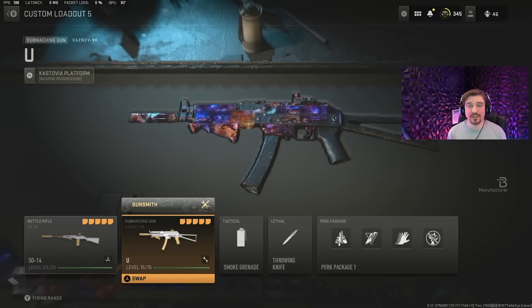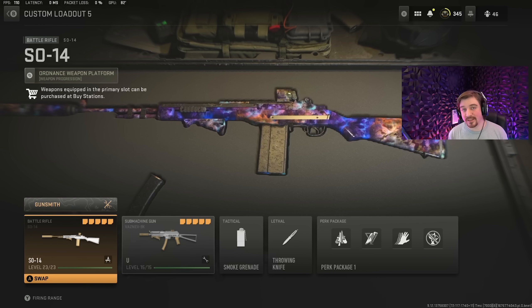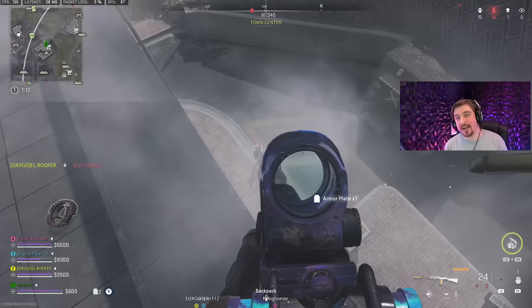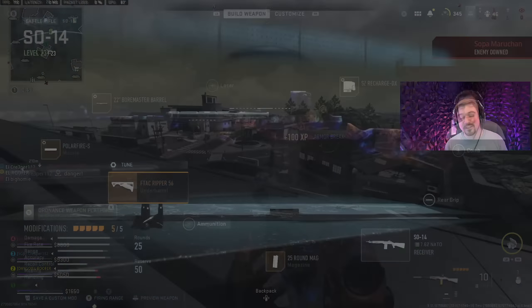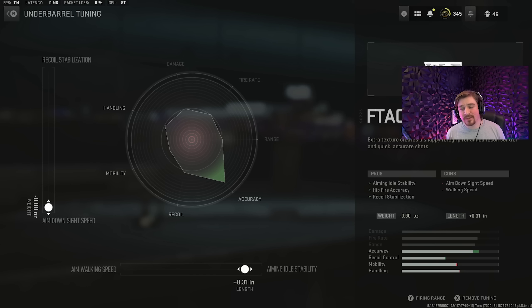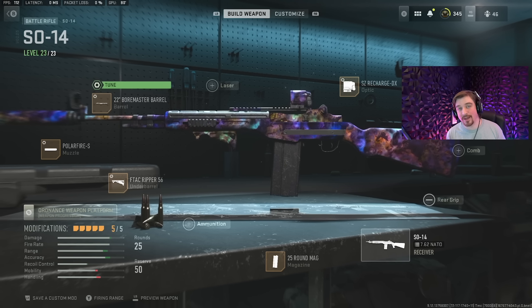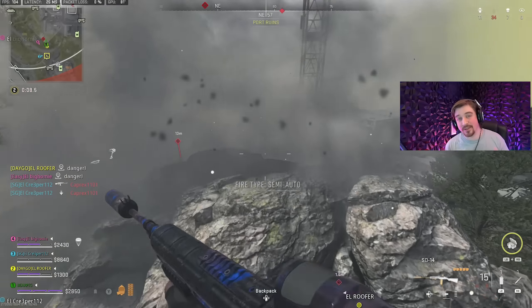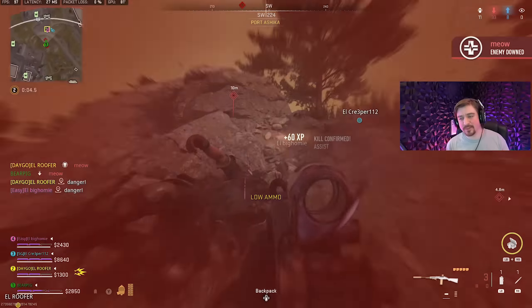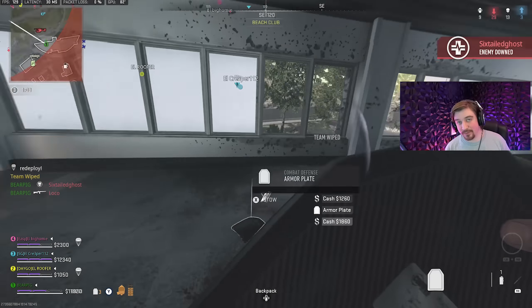The fourth best loadout on Ashika Island pairs the Vaznav SMG again with the SO-14 as the primary. I made a video about the SO-14 on Al Mazrah about a week ago and I was calling it the DMR 2.0 — it can easily down an enemy in three or four shots as long as you're accurate, and its fire rate is incredibly fast. If you have a fast trigger finger and can maintain accuracy on a single-fire weapon, this thing absolutely shreds. I'd highly recommend using it on single-fire mode, not fully automatic, because full-auto lowers the damage per shot. Use it before it inevitably gets nerfed.